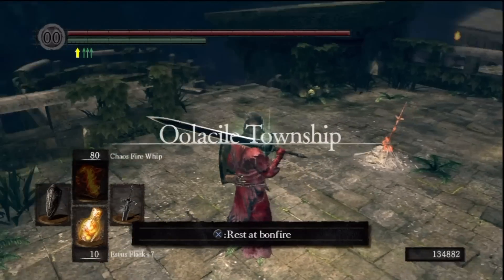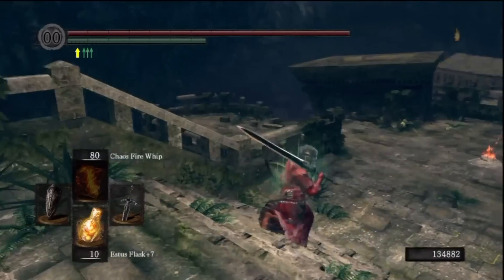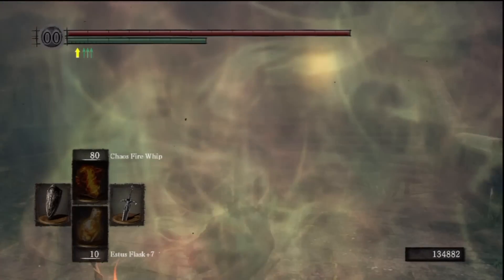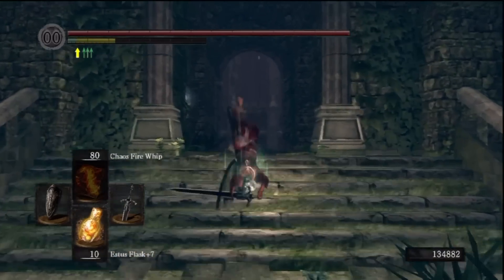Welcome to Lord Fussington's walkthrough of the critically acclaimed game Dark Souls. I'm your walkthrough master, Lord Fussington, and this is part 5 of Artorias of the Abyss, in which I, the rather magnificent Lord Fussington, will defeat Black Dragon Kalameet.